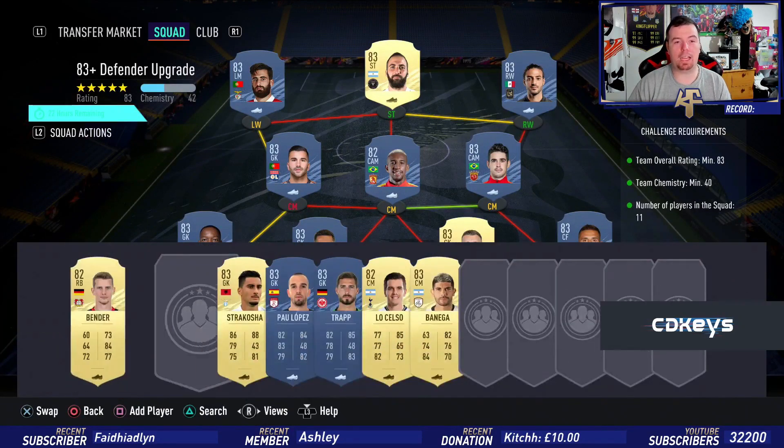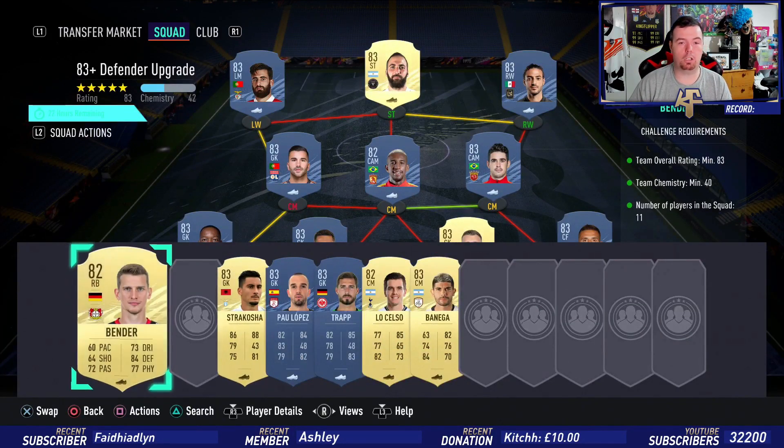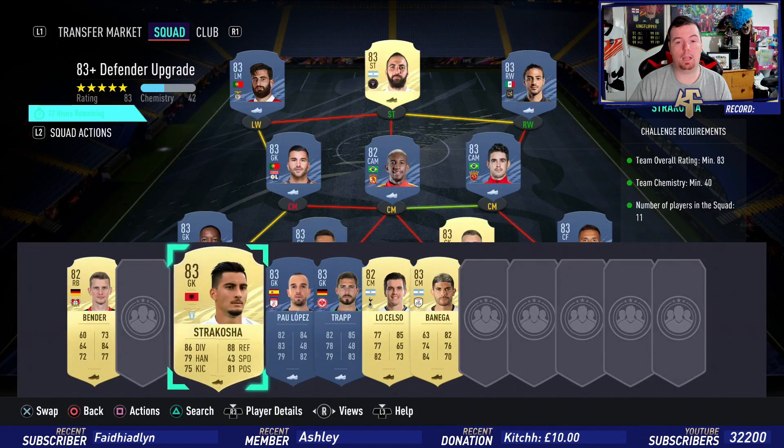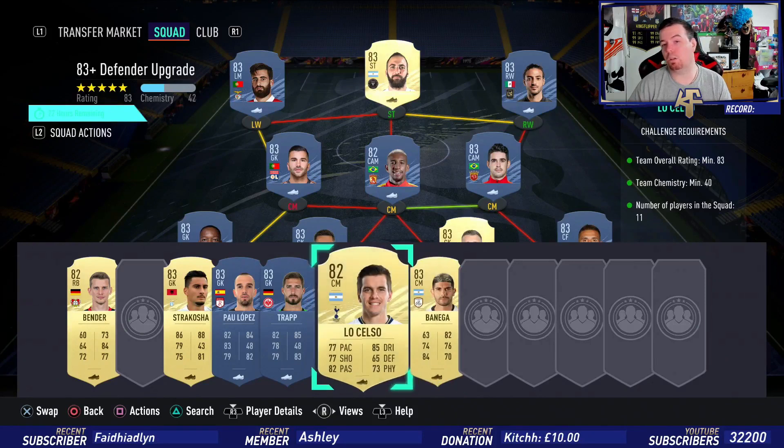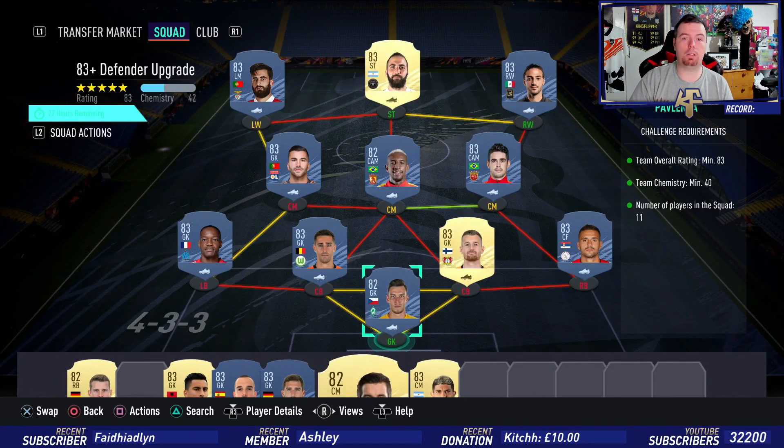According to Futbin it's around 28.25k, but you're looking at around 30k. You can use Stokoska, you can use Lopez, you can use Bender, you can use Trapp, you can use Banega with LaSalle — there are easy alternative versions of this. Buy-it-now you're looking around 30k; with bids and snipes you're probably looking between 25k and 28k. Not bad considering there's a chance you can get a Team of the Year player.